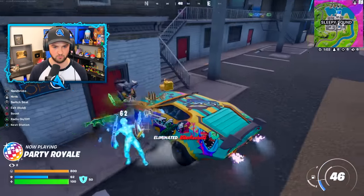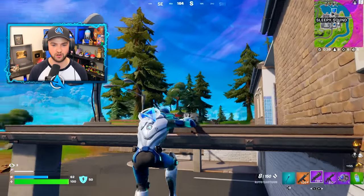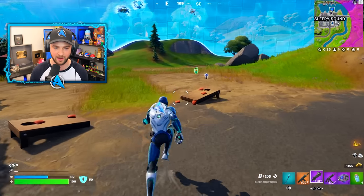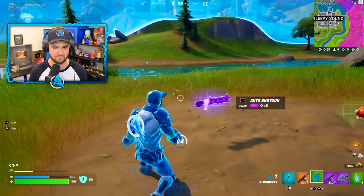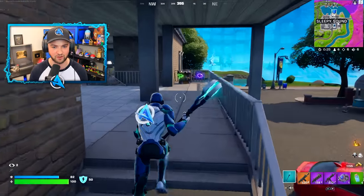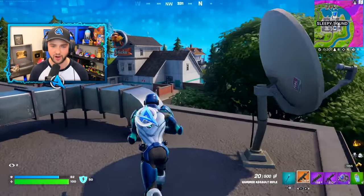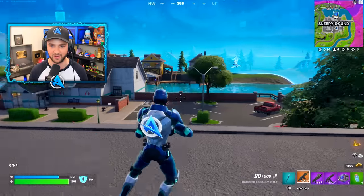If you're struggling to know what to have in your final inventory slots, I would always recommend one mobility item — be it a Rift to Go, which is meant to be vaulted but is still in the game, or Shockwave grenades, which are my choice. It's the best way, especially in no-builds mode, to get yourself out of a sticky situation rather than trying to run or hide behind cover. Trust me, make sure you're picking up Shockwave nades.